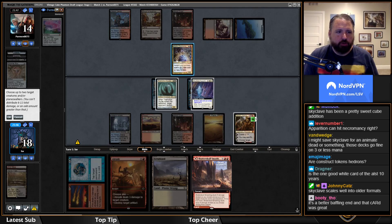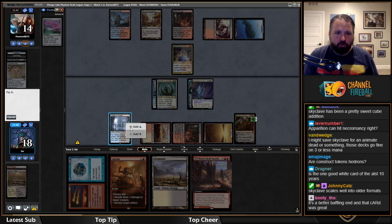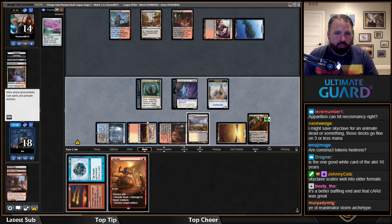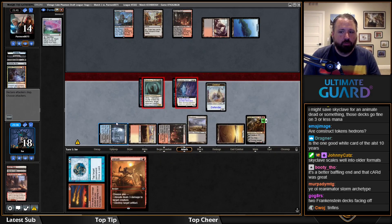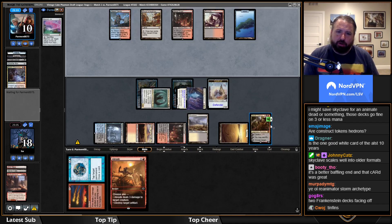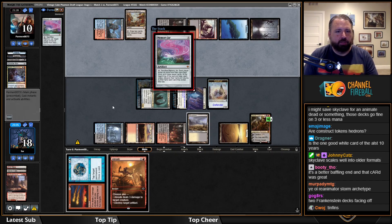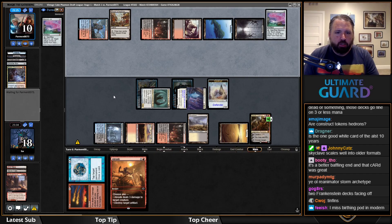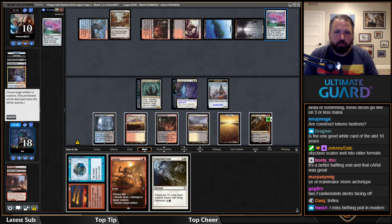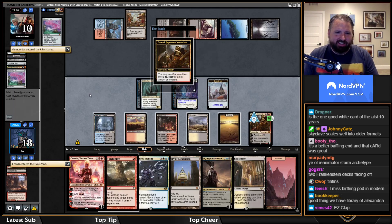Actually, I think Shatter Skull Smashing is better. My land gets to do a thing — play my land and hit for four. This is what this deck is trying to do. The Jace under the Skyclave makes sense but isn't scary — they get a 4/4, I don't care about a 4/4. The Clique they'll get back if they play Jar here — this is not going to work out great for them unless their plan is to just crack the Jar.